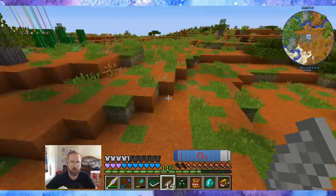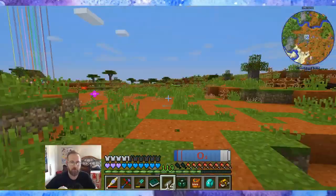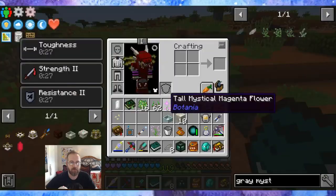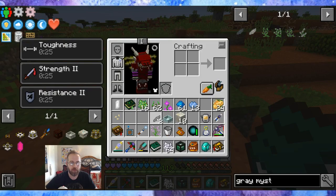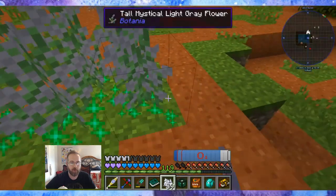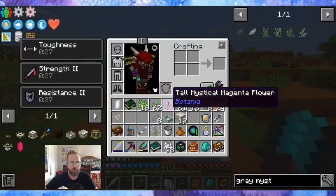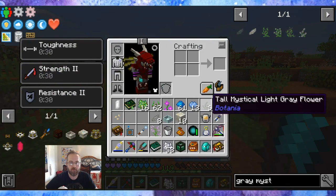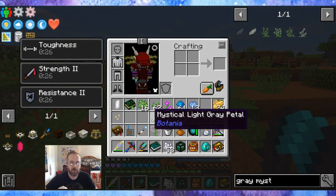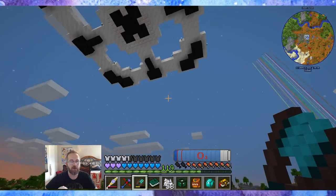Let me go down here and show you. I'm planting the petals and then using the bone meal. It makes tall ones and then you have to use shears to cut them, which gives you the tall flowers — four a piece. So I just more or less duplicated them to 32 of them for now.